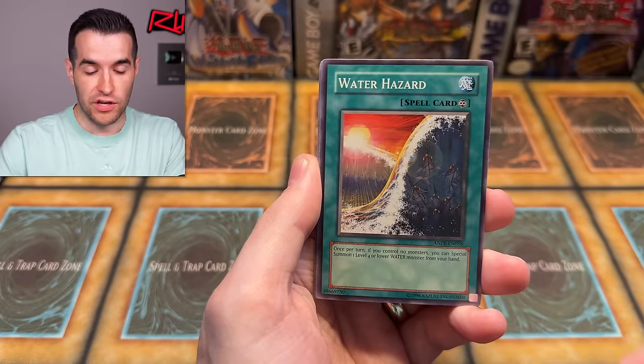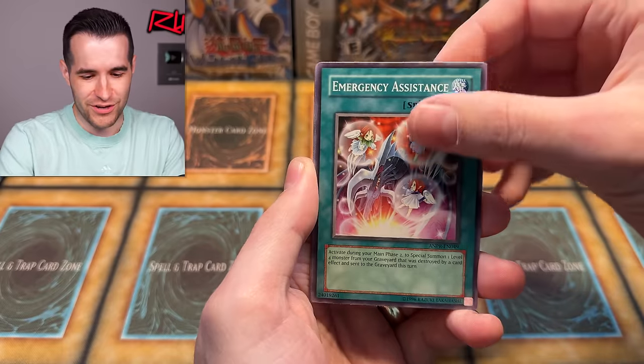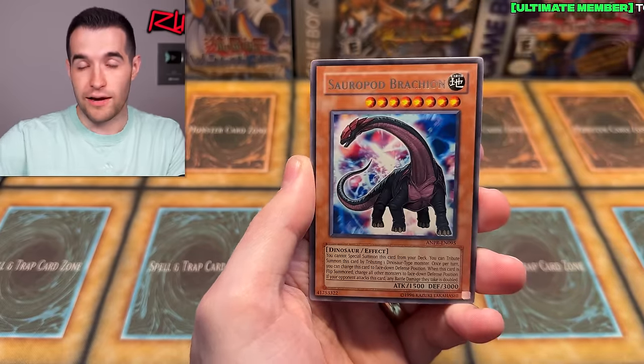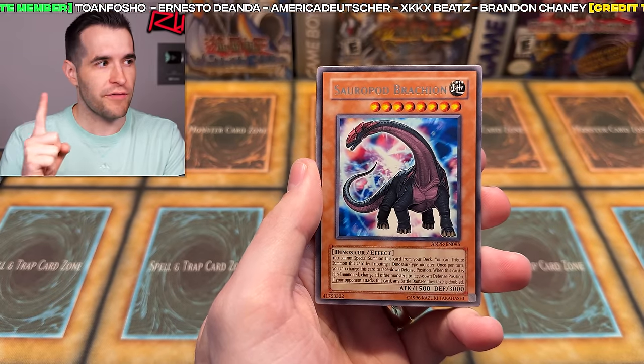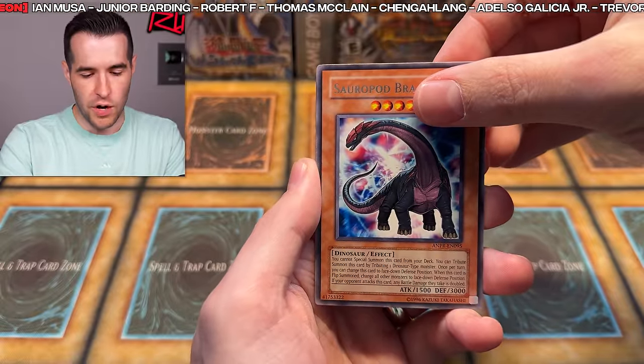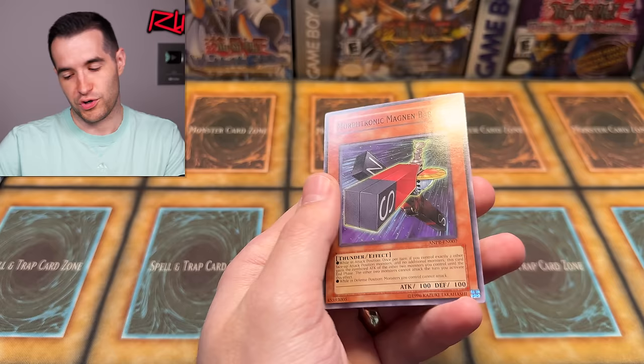Last Pack Magic - this can change everything. Teleportation, Hydro Pressure Cannon, Shiny Black Sea, Sunny Pixie, Core Blaster, Ancient Crimson Ape, Curry Bond, Advanced Draw. Two packs left. Iron Core Luster, Fishborg Blaster, Depth Amulet, Advanced Draw, Blackwing Fane, Steel Chain, Pixie Ring. We are two for 14 on these Special Editions. Last Pack Magic - Morftronic Magnet Bar. Depression. Shout out to all the channel supporters - thank you guys for supporting the channel, I'll see you guys in the next one. Peace.